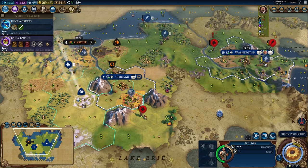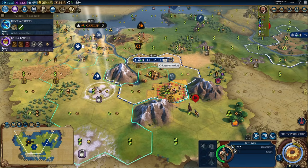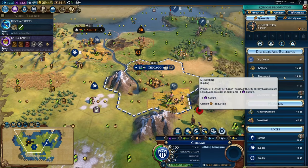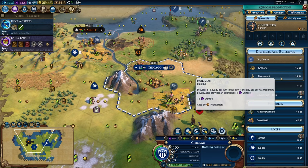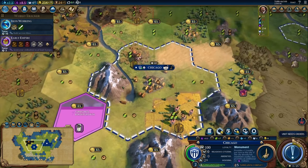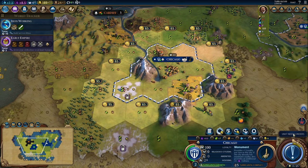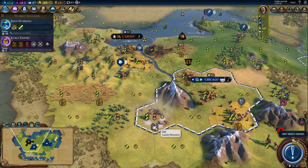We're going to head into Early Empire and then into political philosophy to unlock classical era governments. Over in Chicago, it'd be nice to get another amenity. Because Washington and Chicago already have access to cotton, we can't just add another cotton — we need to find different amenities. But this salt tile is outside of Chicago's borders. We can actually purchase this salt tile for 65 gold, and once we do that, we can build a salt mine. Chicago now gains access to salt, and if we work this tile we'll get two food, two production, and one gold.